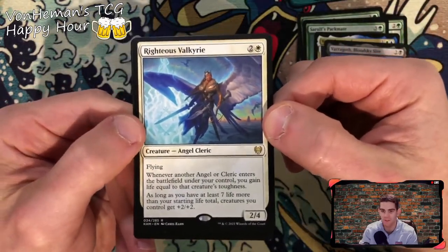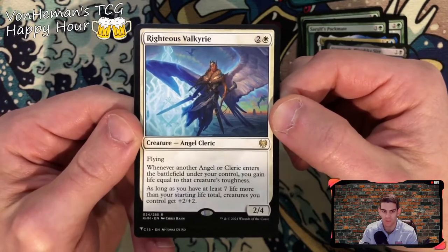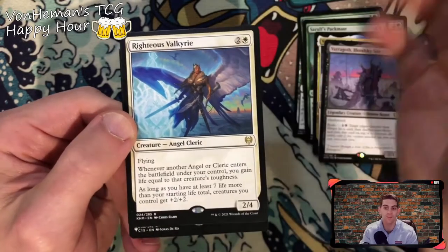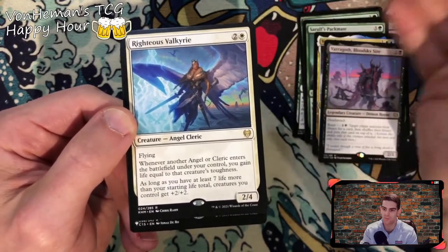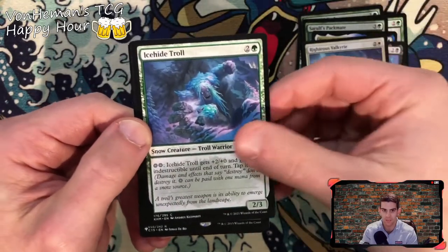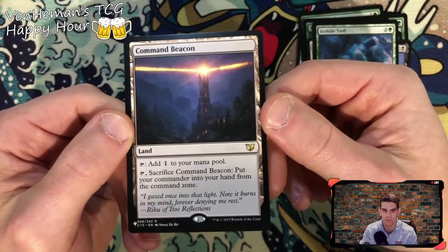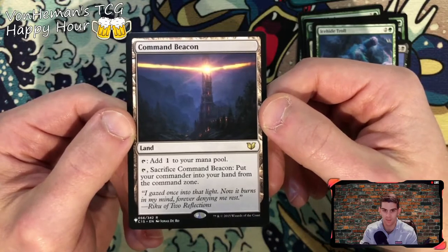Righteous Valkyrie! If you have the angel deck you need this card — you need at least four of these. This thing stacks so well. Another angel or cleric enters the battlefield under your control — you gain life equal to that creature's toughness. As long as you have seven or more life above your starting total, creatures you control get plus two plus two. And it all stacks — three Righteous Valkyries means plus six plus six overall for all your creatures. Love this card! Ice Hide Troll again. Story Seeker holographic. Command Beacon — sacrifice Command Beacon, put your commander into your hand from the command zone. Nice!